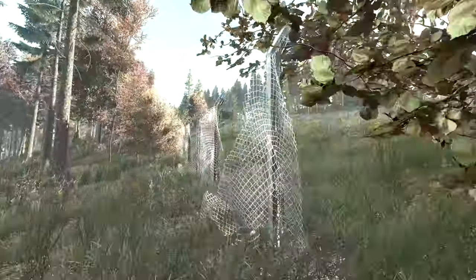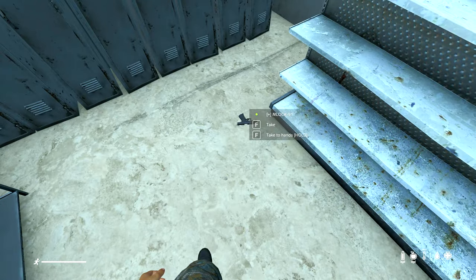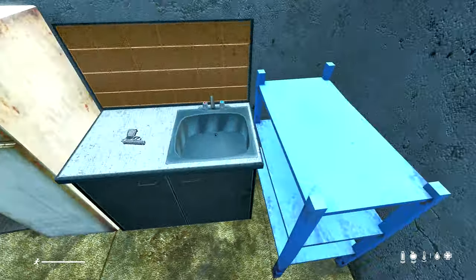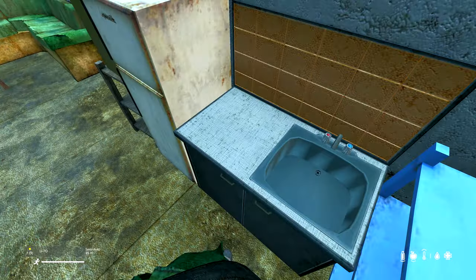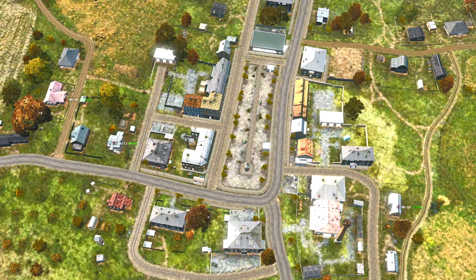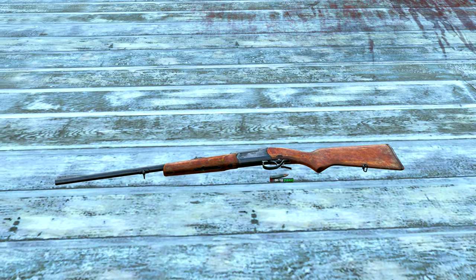Guns now have the chance of spawning with any combination of having or not having a magazine or round in the chamber. Some pistols will even spawn with their slide open or closed, so we'll have a harder time telling if a player has been around because of dropped weapons. Prior to 1.24, guns with mags would never spawn with a bullet in the chamber, and pistols with no mag would never spawn with their slide open, making it easy to tell a weapon had spawned there rather than been dropped. This will at least make the game more immersive for newer players.